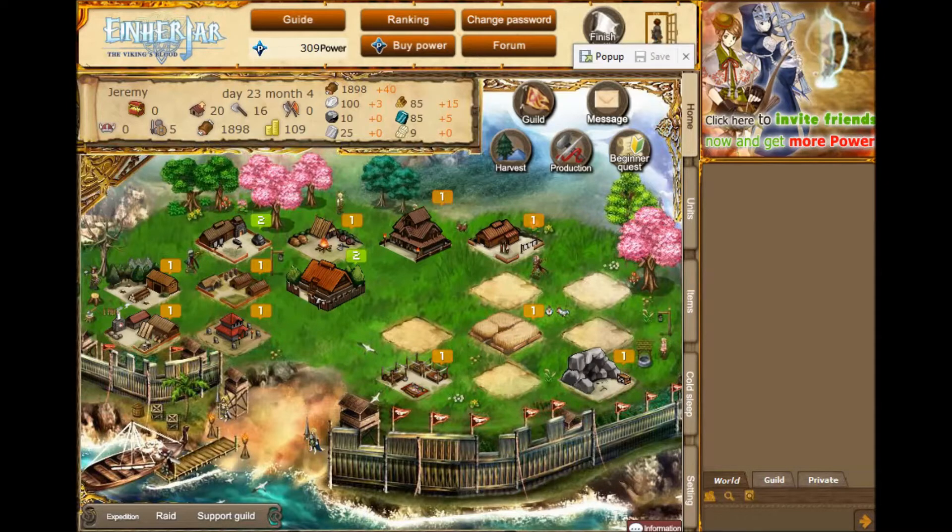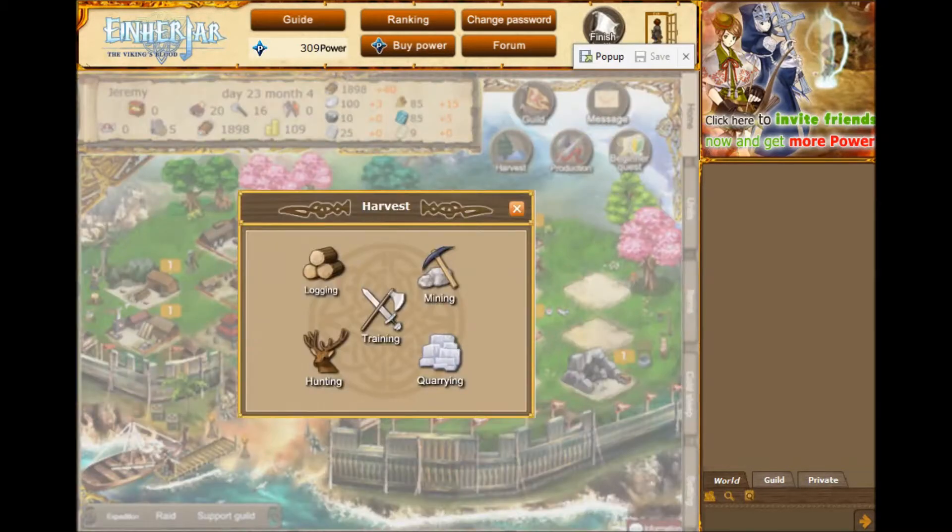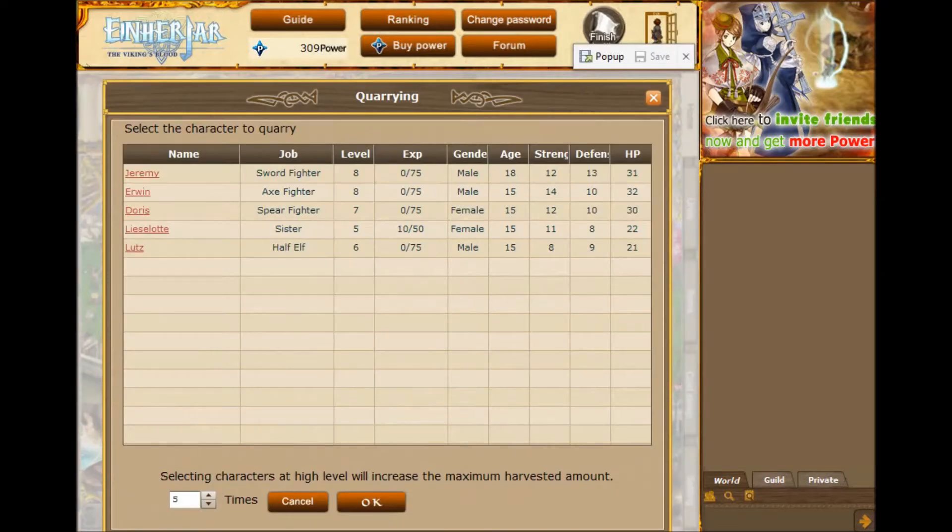Now this game has more of a Japanese tactics RPG kind of combat, and you have multiple people you can get, which I'll get into in just a minute. But here's some of your buttons in the top right for harvesting — so you can harvest things. Like if I wanted to, I could pick quarrying.